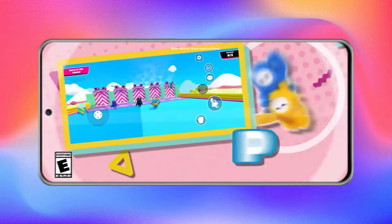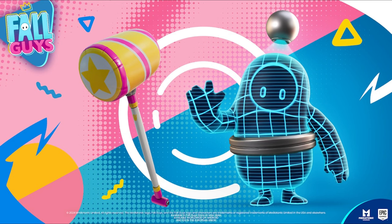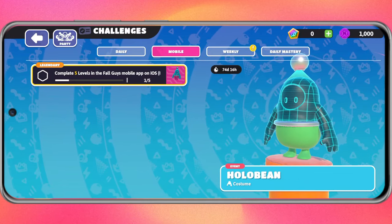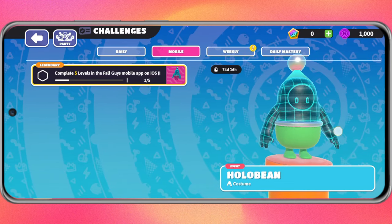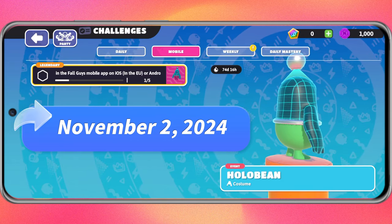Section 4: Exclusive Mobile Rewards. To celebrate the mobile launch, you can unlock the exclusive Halloween costume and Yeetus Hammer Pickaxe in Fortnite. Just complete 5 levels in Fall Guys on mobile to claim these awesome rewards. But hurry — they're only available until November 2, 2024.